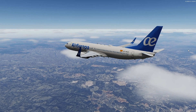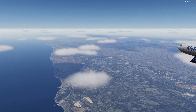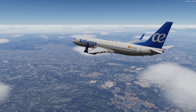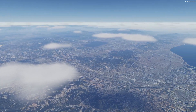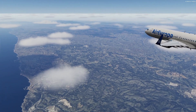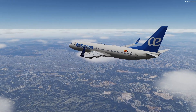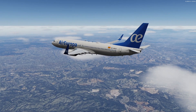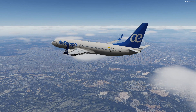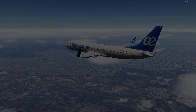Here in the sim with TrueSky enabled, what I really like about Enhanced Atmospherics is the natural haze layer all around us — that's one of its major benefits. On the downside, the clouds look fairly okay but the weather depiction is not great. Previously we had multiple cloud layers; now there's only one, which doesn't look too realistic in my opinion.